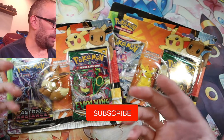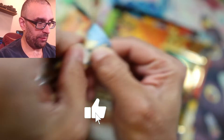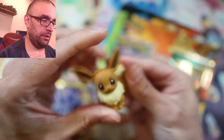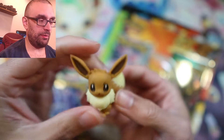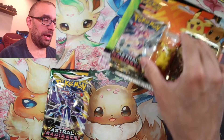So without further ado, let's go ahead and open this and hopefully it opens easily. There's one pack, there's another pack, and there's a little Eevee eraser. It's so cute. I don't know why you'd use it as an eraser, but you could if you wanted to — if you wanted to erase Eevee. We'll put that up there and go ahead and open the other one as well.